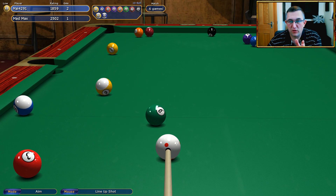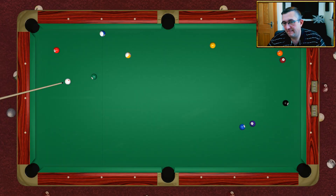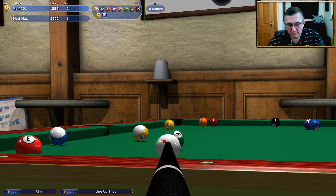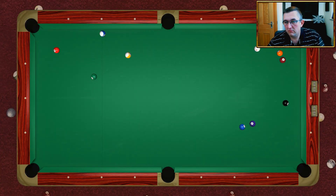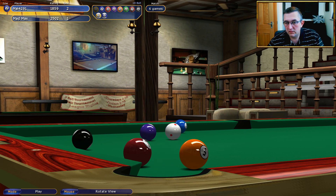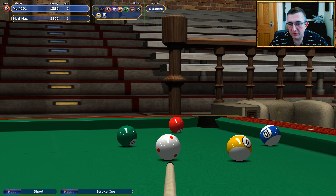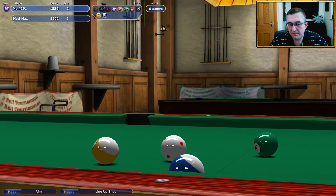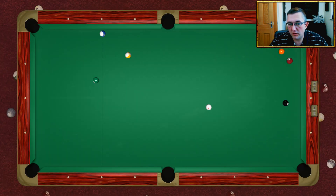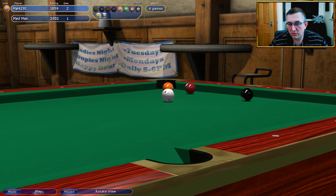I'm going to push, and the reason I'm going to push is because I can play the jump shot and I'll be confident of the point, but the white's going to run away from the two. It's actually just as easy to play safe — or is it? No, I'm going to go for it because it should leave me a bank. That's a good shot. Almost passed — and my natural game is to be aggressive. That wasn't a good shot; I need to crank it up with bottom here.